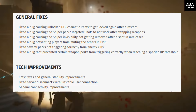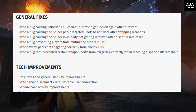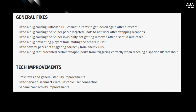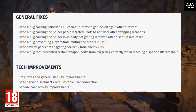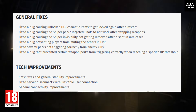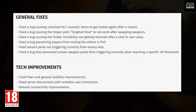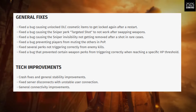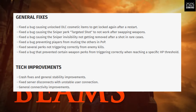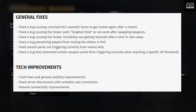In the patch's general fixes: a bug with unlocked DLC cosmetics getting re-locked after a restart, a bug causing the Sniper perk Targeted Shot to not work after swapping weapons, and Sniper invisibility not getting removed after a shot in rare cases. There are other PvP-type bugs being fixed as well, along with tech improvements, crash fixes, general stability improvements, fixed server disconnects with unstable user connections, and general connectivity improvements.